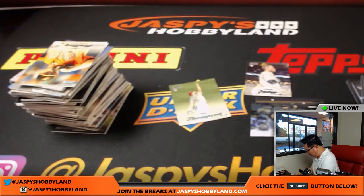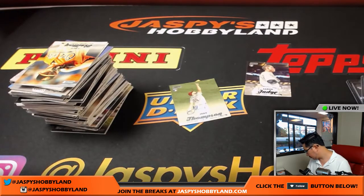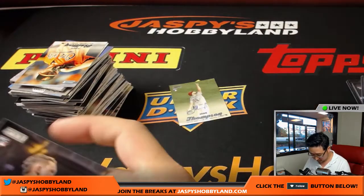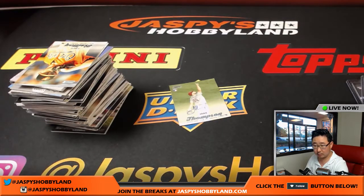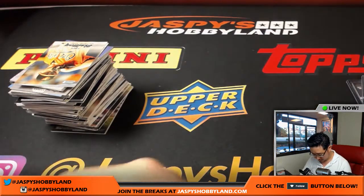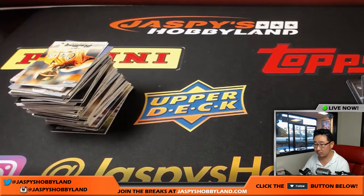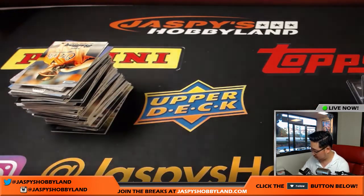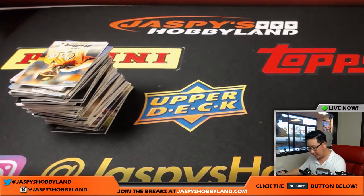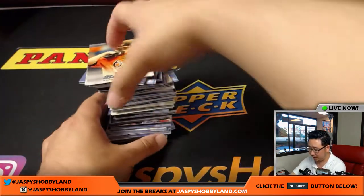That was box number one. So that break is down to one now. And then we have four left in Unity Football. Two more breaks ready to go. And here is box two — it's just a quick two-box random division break.